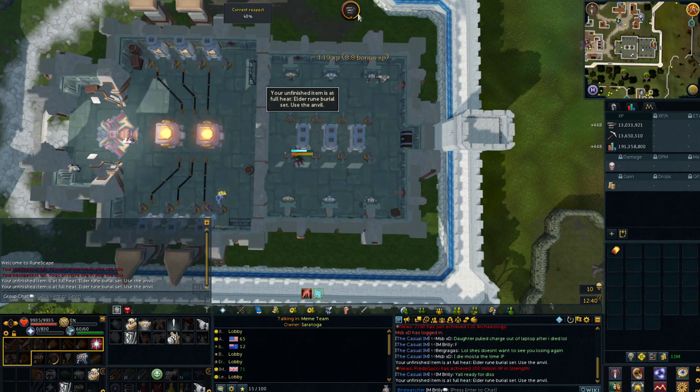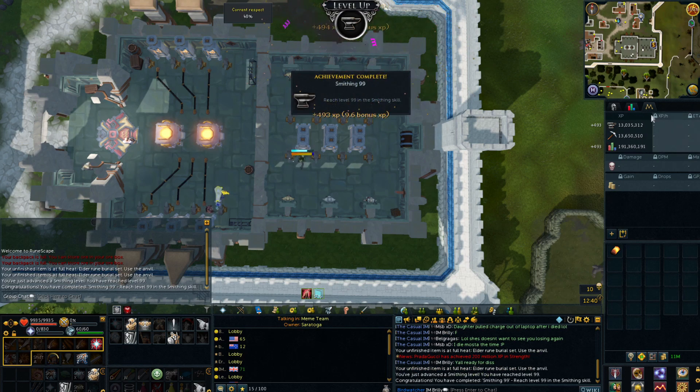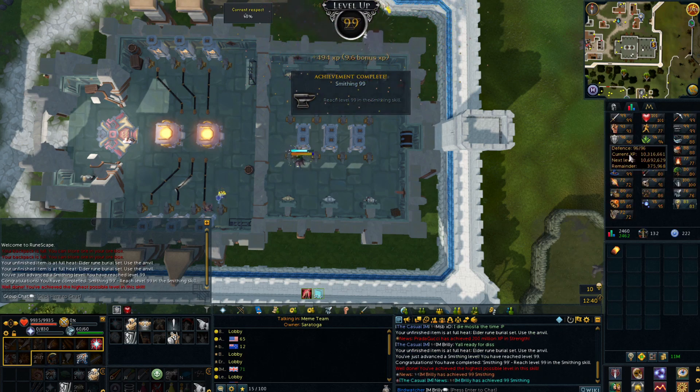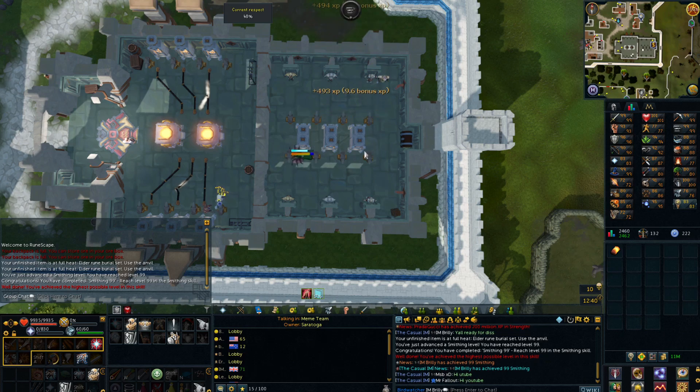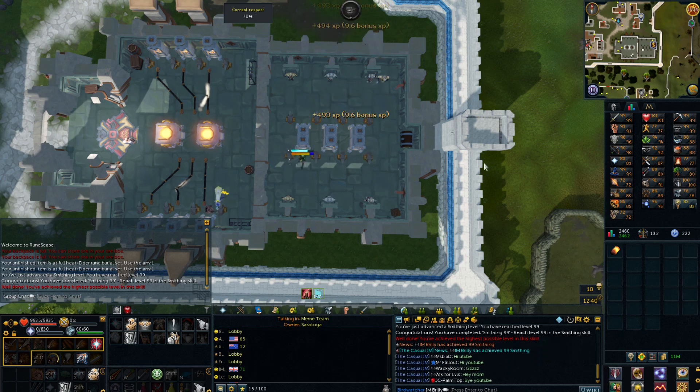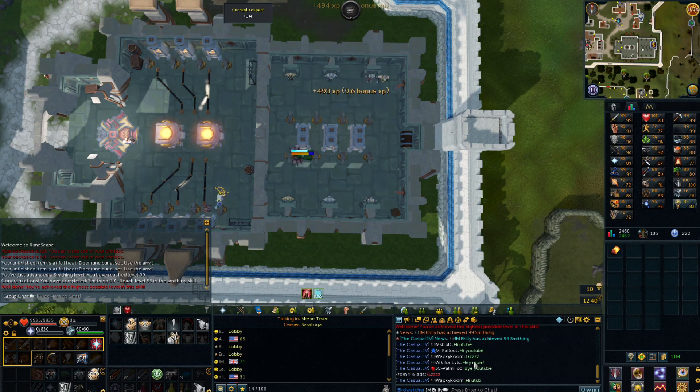Just a couple of ticks away... probably the next one. There we go — level 99 Smithing! I believe that is my 6th 99 now. It also means I can officially start doing masterwork. And everybody in the clan is now spamming 'High YouTube' — no longer do I get grats, I get 'High YouTube'. Come chill in the clan chat.